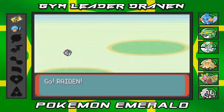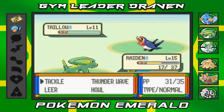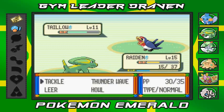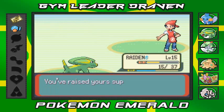Raiden, I wish you learned a real electric-type move to destroy everybody. Tackle attack — there's the Peck attack I don't like, Tackle again — and the Roll Out attack. Tackle yet again defeats this Taillow. Raiden you are doing wonders right now.